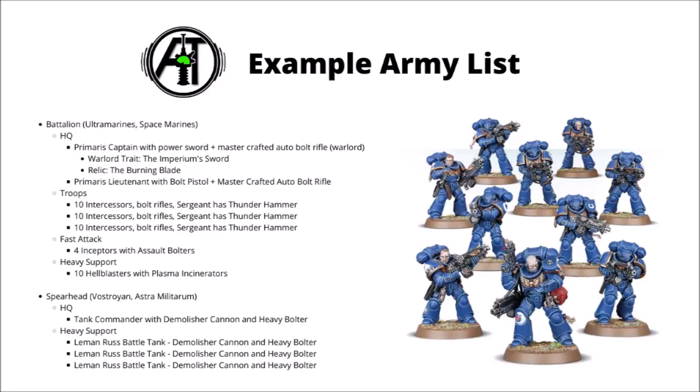Let's finish off with an example army list. This one isn't exactly designed to be the strongest army list in the world, but just demonstrates a reasonable way to put forward an army list when you're playing a game of 40k. In this army, we have an Imperial Army — a Battalion of Space Marines fighting alongside an Imperial Guard tank squadron. With most codexes, you get to choose what sort of chapter or regiment your army is from, so we've denoted the Space Marines to be Ultramarines and the Imperial Guard to be Vostroans, provided the detachments aren't mixed. The Ultramarines can fall back and still shoot, and the Vostroans have a little bit of extra range for their guns. In the Ultramarines Battalion, we have it led by a Primaris Captain with a Power Sword and Mastercrafted Autobolt Rifle, and there's also a Primaris Lieutenant with a Bolt Pistol and Mastercrafted Autobolt Rifle. The Captain is denoted as our Warlord with the Warlord trait Imperium's Sword for some extra fightiness on the charge, and he's also equipped with a Relic — that Power Sword is being upgraded to the Burning Blaze.